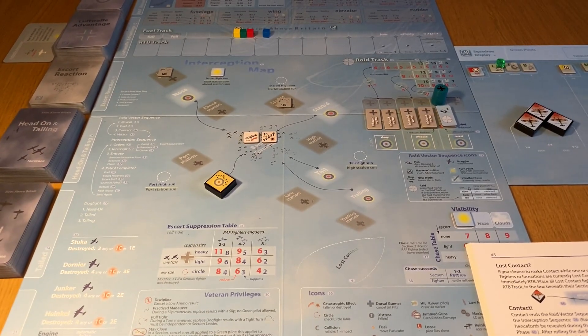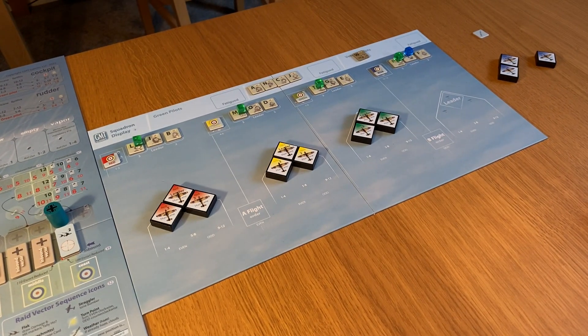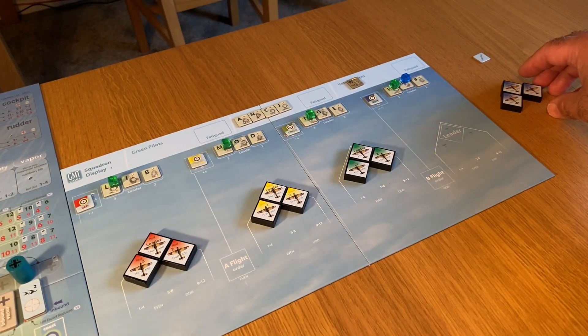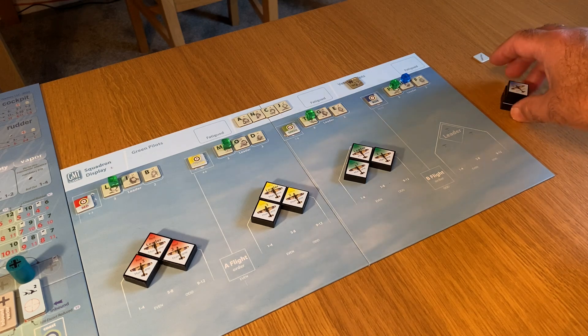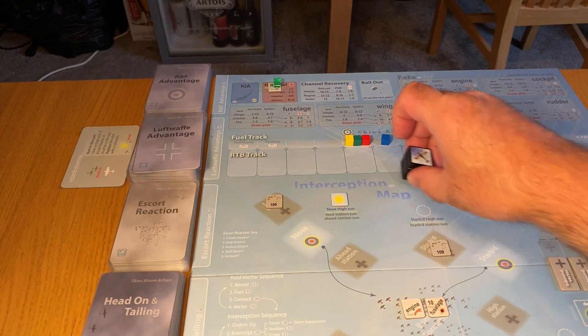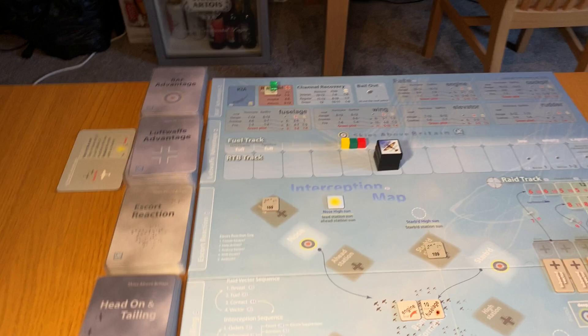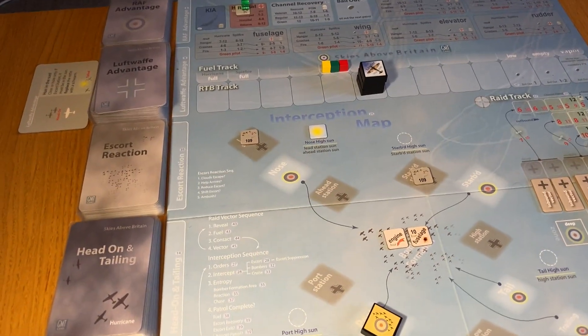Clearly on the contact table, if you're on the same side as the escort station it's going to be a higher number. Starboard or port - if we're on the same side starboard it's a 10, if we're on the other side port it's a 5. We were just to move to the flank so it's our choice. Right - if you choose to make contact while one or more RAF fighters or formations are currently lost contact, they immediately return to base. Place all lost contact fighters on the RTB track in the box beneath their section's fuel cube.